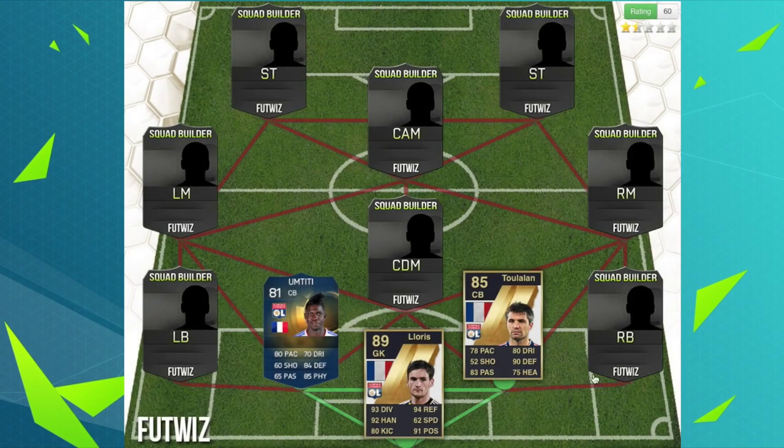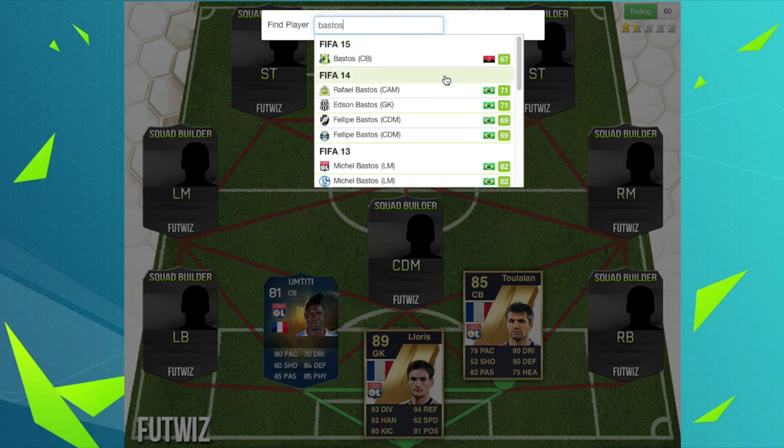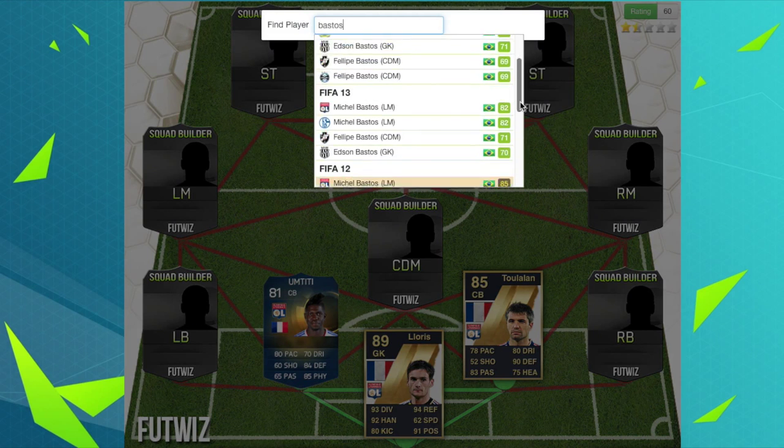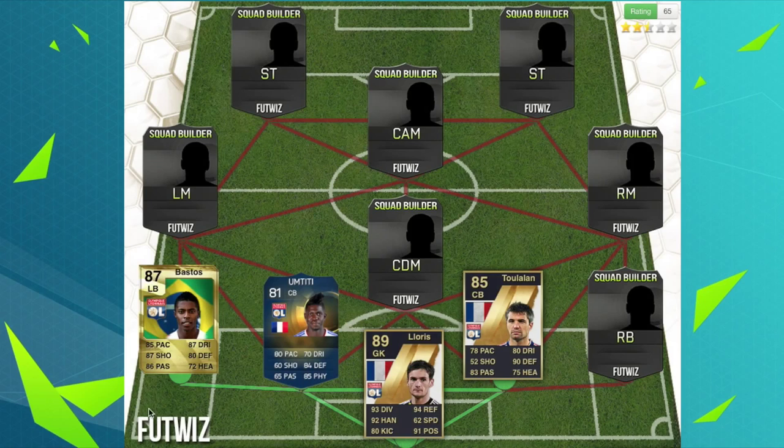His 85-rated centre-back card is his last card from Lyon — 78 pace, can you believe that? Then there's Bastos, who's actually a left mid now, possibly retired, I'm not sure. He had a left mid card in FIFA 10 as well as a left back. He got upgraded by three to a left back, and you can tell because he's got 87 shooting on a left back card, which is actually unreal.